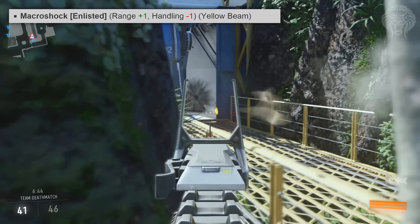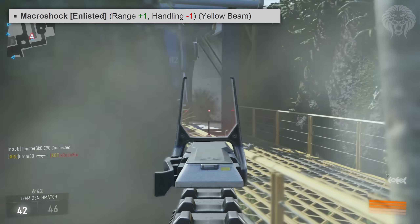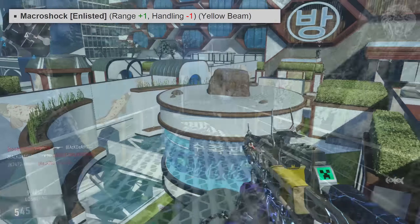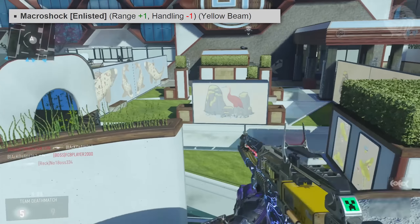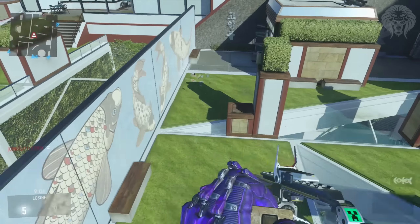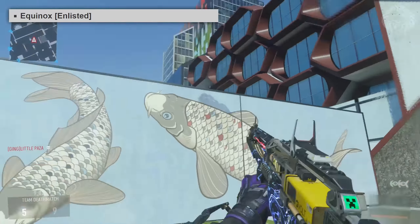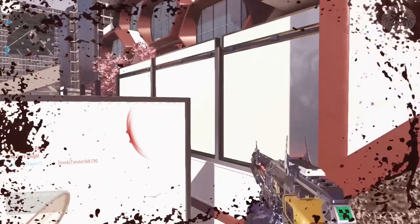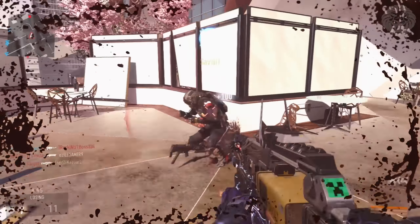Then we've got the Macro Shock, which is plus 1 range for minus 1 handling — the same trade-off as the Supernova but range instead of damage. That's quite a good variant too. The Macro Shock also shoots yellow laser beams instead of the standard red ones, which is pretty cool. Then we have the Equinox — we don't actually have its stats just yet, so we'll see if it's a good weapon or not.